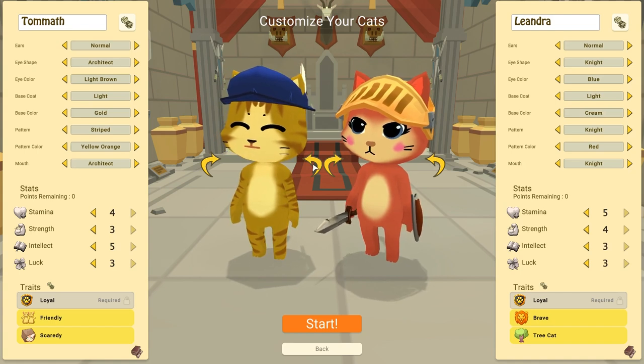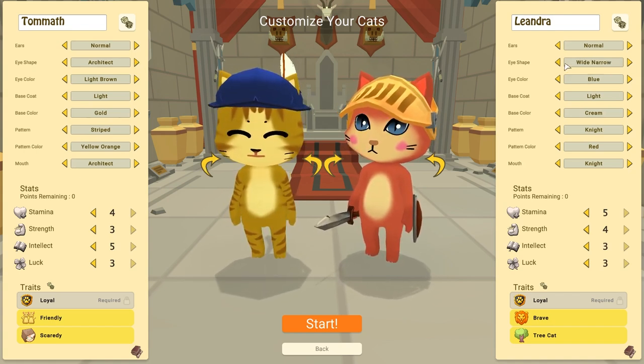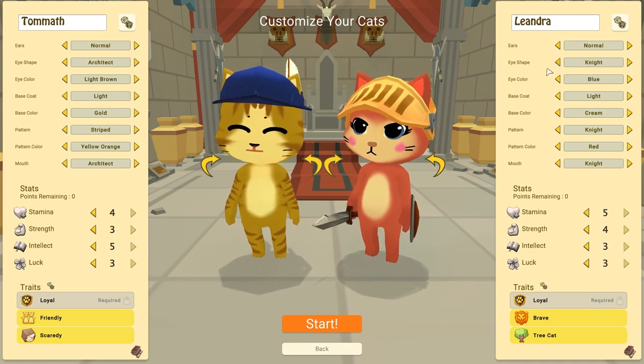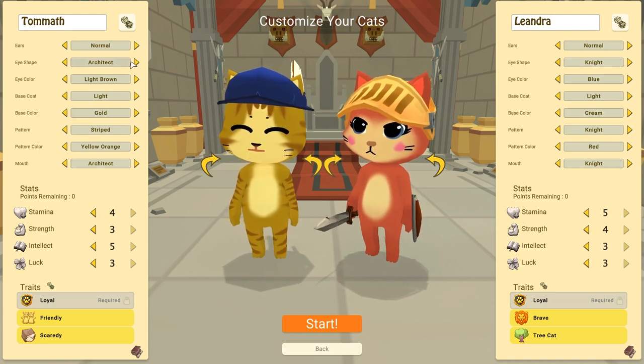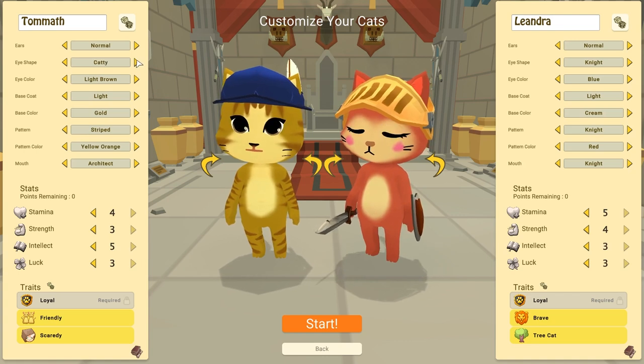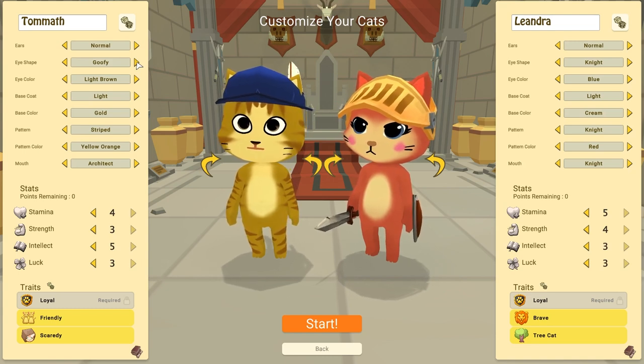Eye shape — this is the special eye shape for the architect. I can get the architect eye shape on the knight as well, so the customization of both is the same. That's why we're only doing the one on the left. Options include: big eyes, catty, cute, full pupil, goofy — hey, it's a fantastic style, I really like what they did.